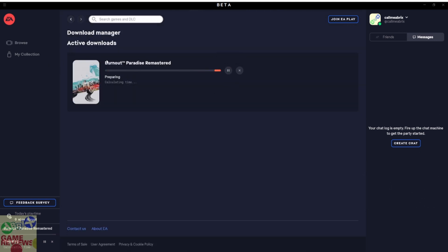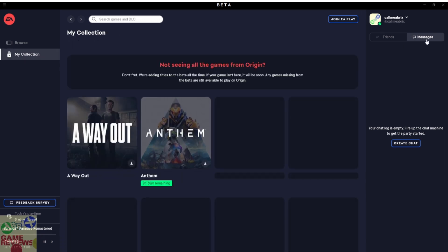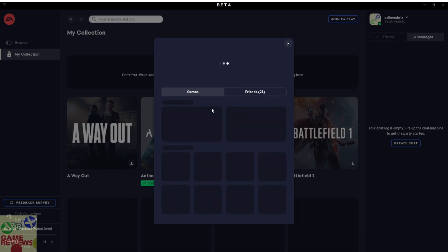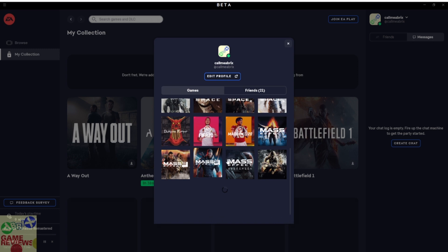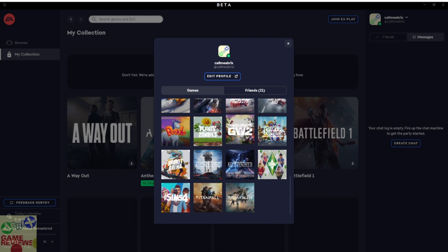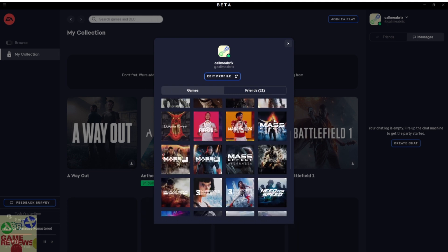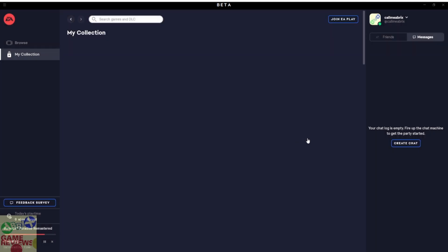Looking at my collection — on the right side you can see messages and a friends list in a new tab. If you click on your profile, it showcases your games, profile ID, ratings, and the number of games you own or have purchased — all those things are shown here. You can also click on any game directly from the collection.